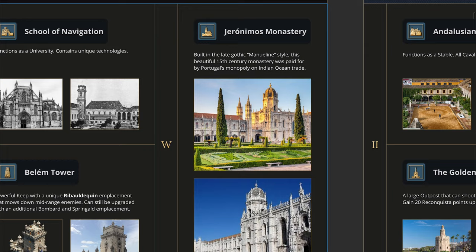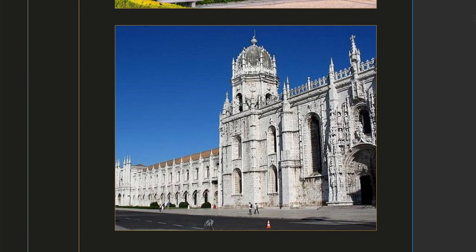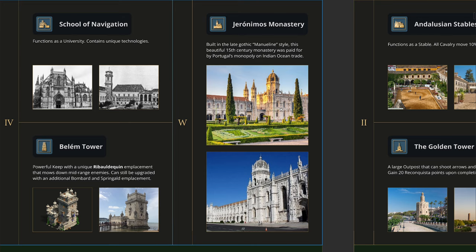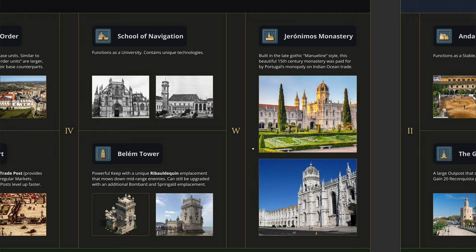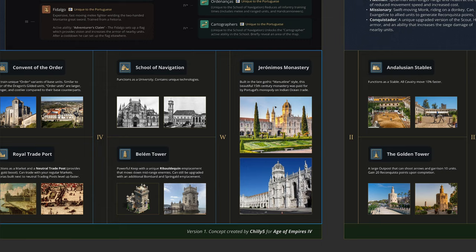The wonder is the Jerónimos Monastery — a magnificent building in the Manueline style. Look at how small people are relative to this tower. It served as a mausoleum for Portuguese royalty. An interesting tidbit: it was built using funds from the Indian Ocean spice trade monopoly — for a period the Portuguese had exclusive European access to spice trade. What better landmark to represent their imperial wonder.